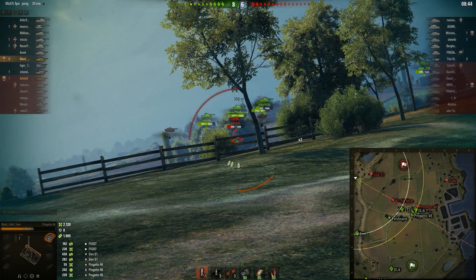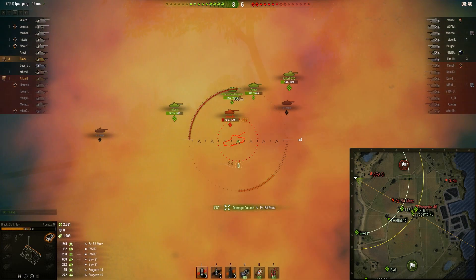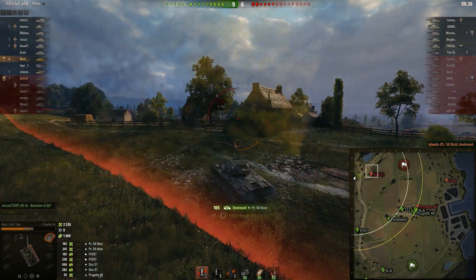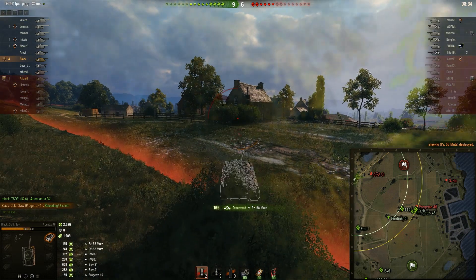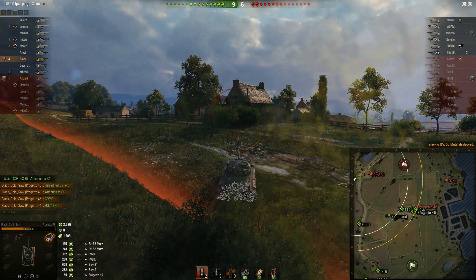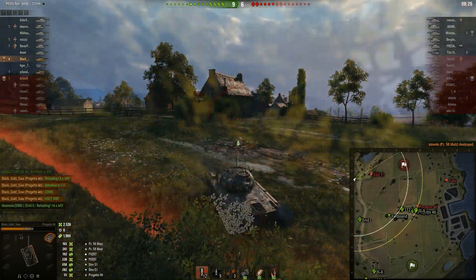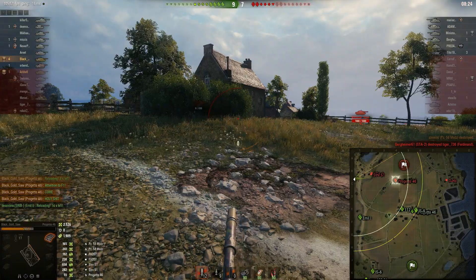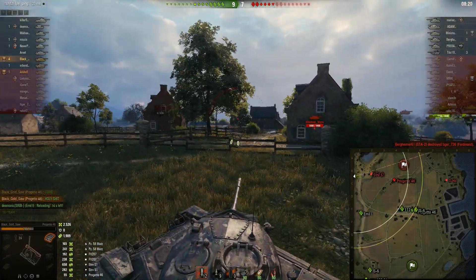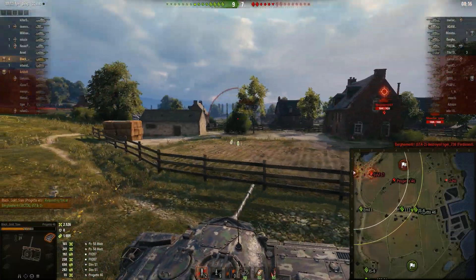But in this match it's going really well, and since Black has got Sixth Sense he knows exactly when he's spotted. A 212mm penetration shot bounces off the side of a Mutz because of World of Tanks mechanics. He's reloading again and now he's telling his team to come over because they're still camping way back. I mean an Emil I with an absolutely garbage gun for sniping — I don't know why he's so far back with his poor pen and accuracy.